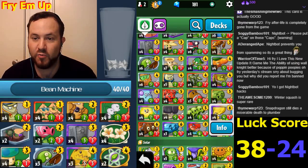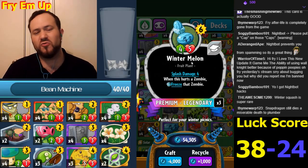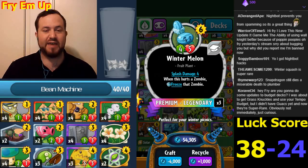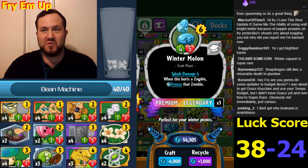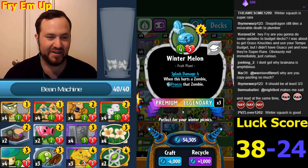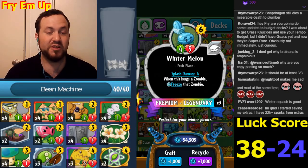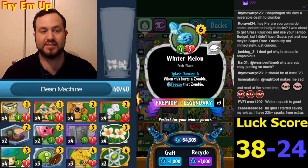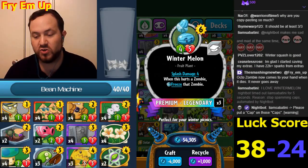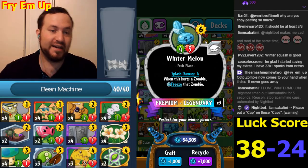Winter Melon is cheaper - it's now a four-five. It is still vulnerable to Rocket Science but it has extra health and became tougher and cheaper. People used to ask me what the worst legendary is - it's Winter Melon - and I think PopCap agreed because they made it cheaper and stronger. Being six cost is very significant because it creates continuity in a freeze deck: turn four Winter Squash, turn five Jolly Holly, turn six Winter Melon.